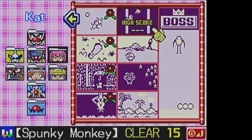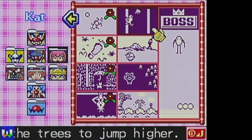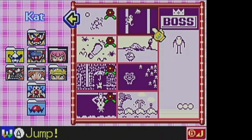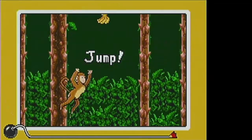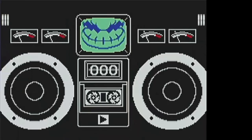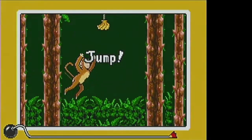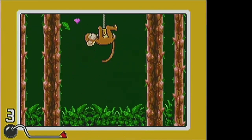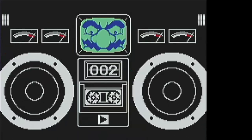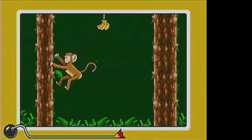Spunky Monkey! Use the trees to jump higher! Grab bananas, little monkey! Press A to jump. It's not technically a mash game, but you can treat it as one. You push A at any time while the monkey is holding on to one of the trees and it'll jump across to the other tree, and you just push it until it climbs up to grab the banana.